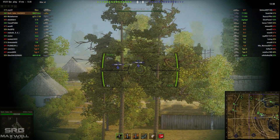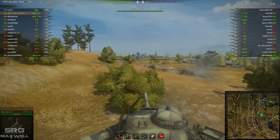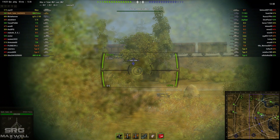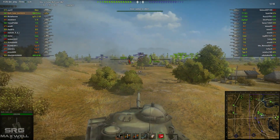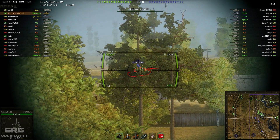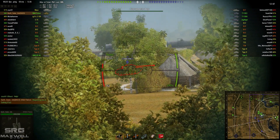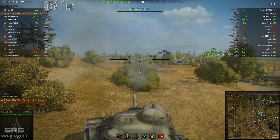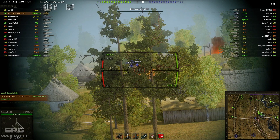Going to get a little bit higher up the mountain in an effort to try — oh, nice hit there on that IS-3! Wasn't expecting that shot to hit. T32 making a beeline into the cap zone. Just going to try and get some sustained damage through the side armour of these guys — managed to get a good hit on that guy there. Can his gun reload in time to take this T32? Yes it can, because somebody nicely decided to shoot his tracks off for him.